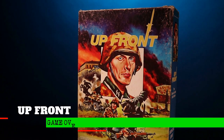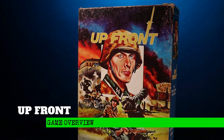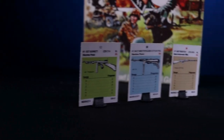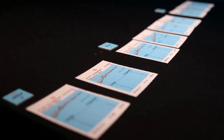In 1983, a revolutionary card game was published by Avalon Hill. The game foreshadowed in some ways the coming collectible and trading card games of the 1990s. Upfront, designed by Courtney Allen, is a squad-level man-to-man combat game that can be played solitaire, by two players, three players, or in teams. However, it is primarily designed as a two-player, tournament-style war game.